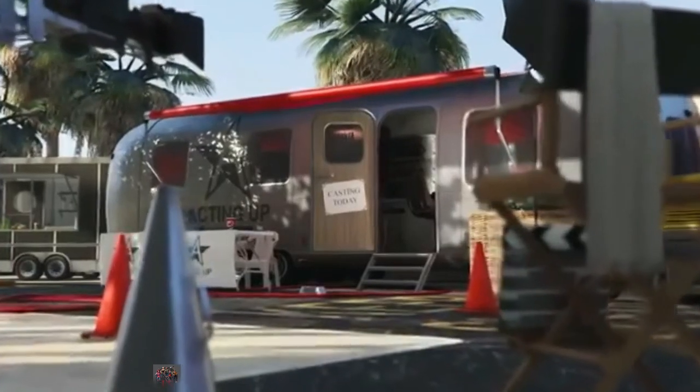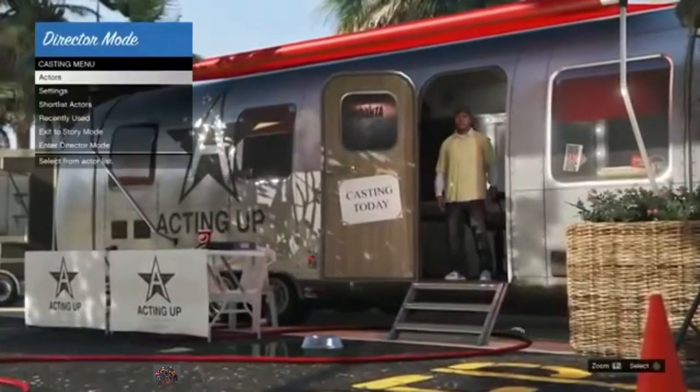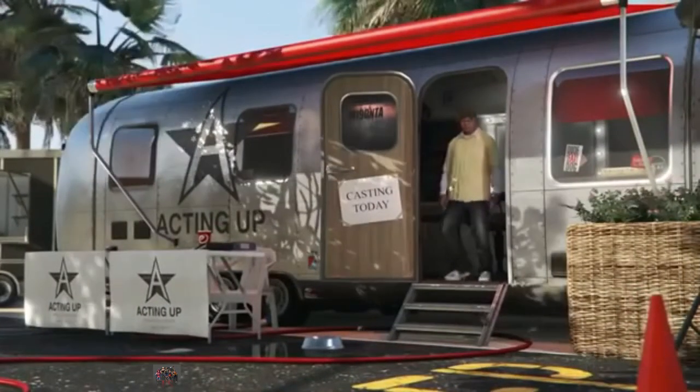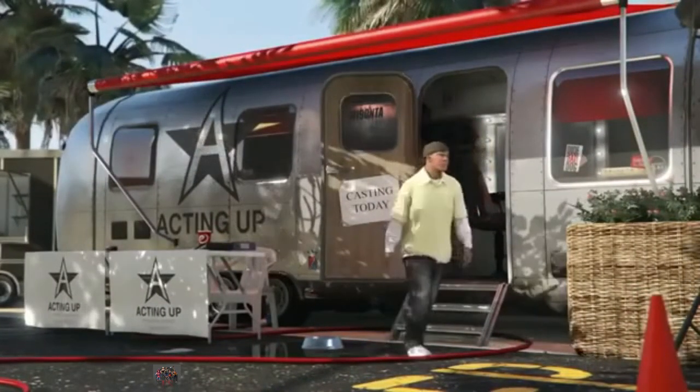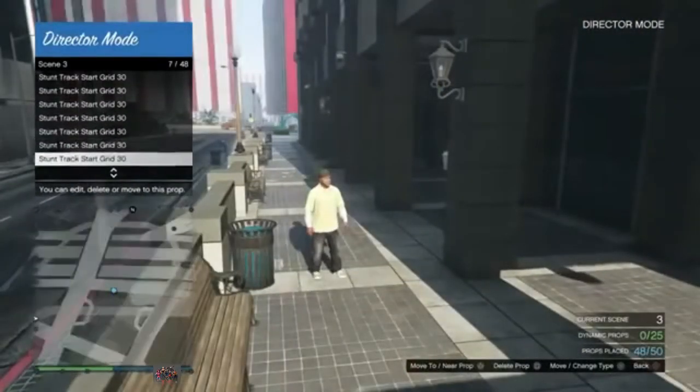If you spawn back at the trailer, that will happen at times — that means you hit pause too early. You need to wait a little bit. But if you fail, just go ahead and reset back up to do the glitch. Just hit Enter Director Mode again. We're back in our scene.